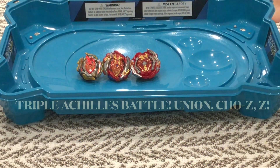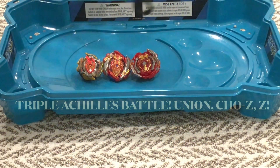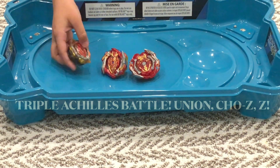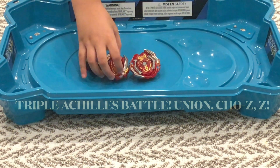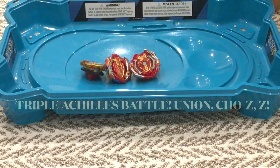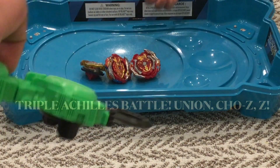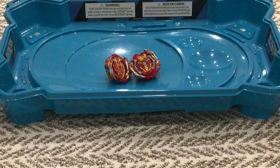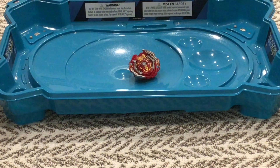We're doing a triple battle between all the Achilleses. Z-Achilles has six meteors that are dashed and it's golden. Union Achilles is in speed mode because power mode doesn't fit on these launchers. We have Z-Achilles because we don't have the actual Xtend driver. We're going to be launching Union Achilles first.